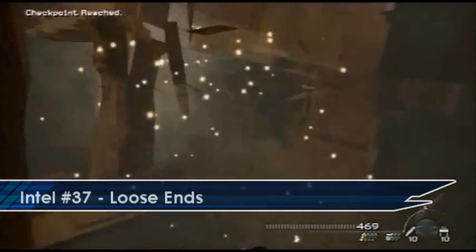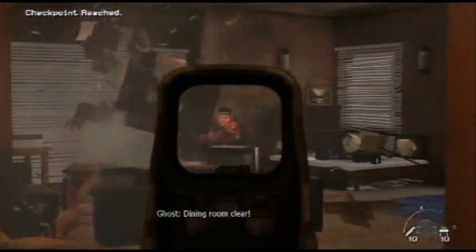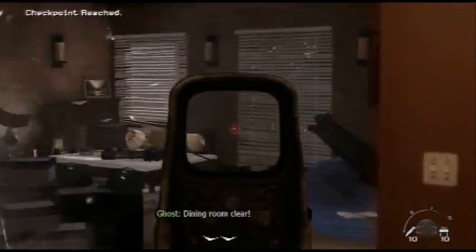For the next Intel you'll have to breach a door upstairs and once you've taken out all of the enemies you'll find the Intel in the north east corner.